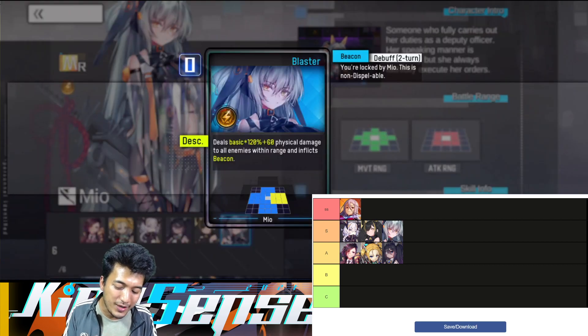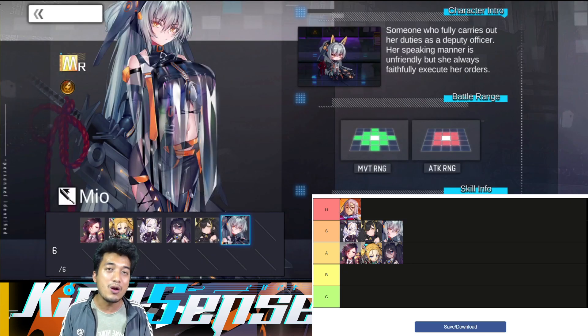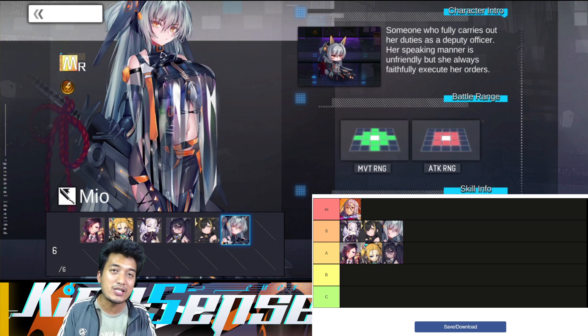When we are talking about her ultimate skill, she is going to deal some really good AOE damage to the opponents — you will be able to delete, you will be able to kill so many enemies in just one single strike. That's the advantage that Mio is going to provide: very good skill management, very good AOE damage, as well as single-target nuke, because her flash is a single-target nuke. Her attack range is pretty awesome, whereas her movement range is pretty average, and she is being given for free — so that is great news.